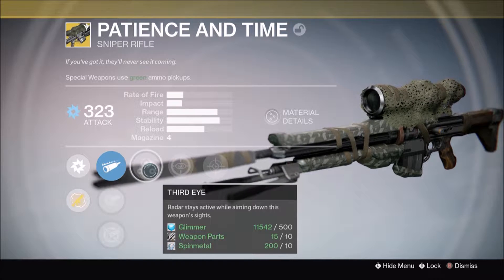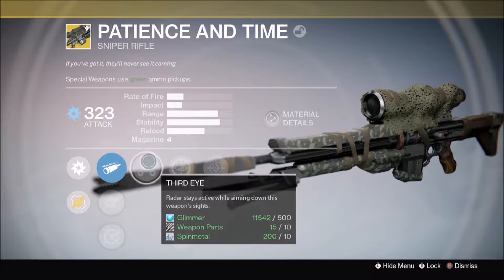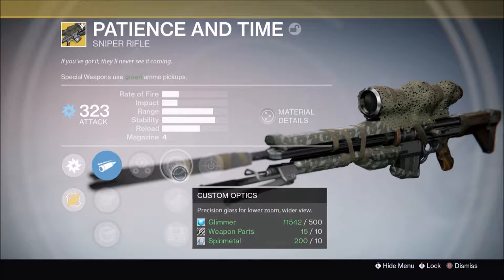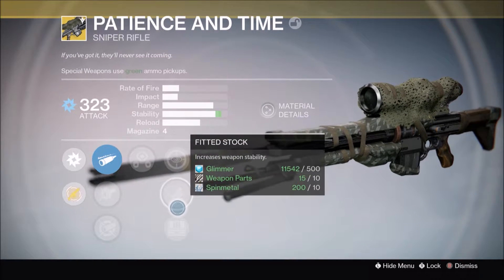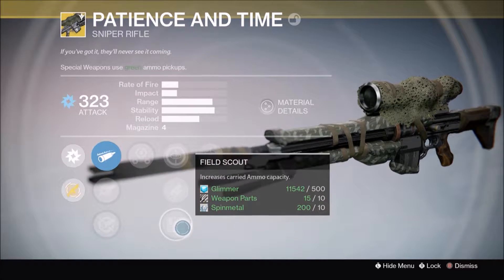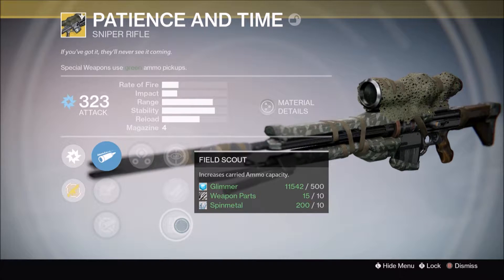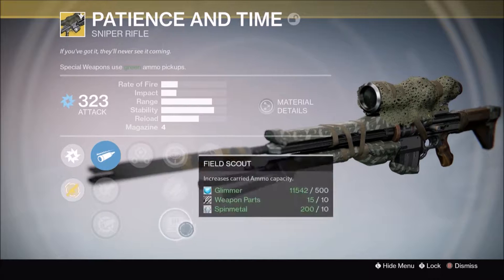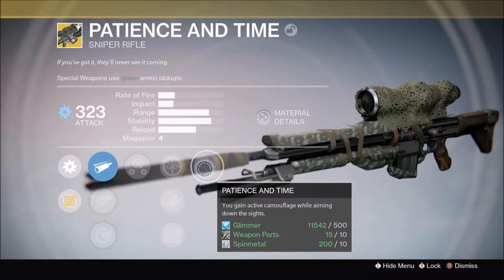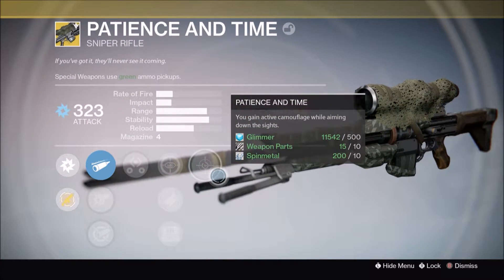I like being able to see and stuff. This will definitely be something good to use during the Challenge of Elders this week because they have it where the radar is gone, so I'd like to see how using this with radar disabled would work. Custom optics: precision glass for a lower zoom, wider view. Fitted stock: increases weapon stability. Field Scout: increases carried ammo capacity — I might use that because it's always best to have more ammo. The cool part: Patience and Time lets you gain active camouflage while aiming down the sights.